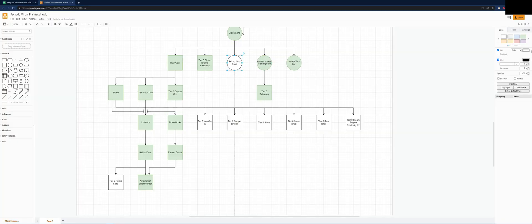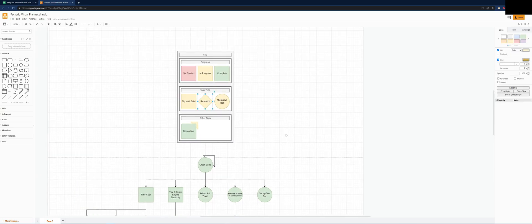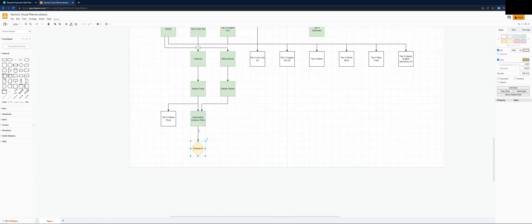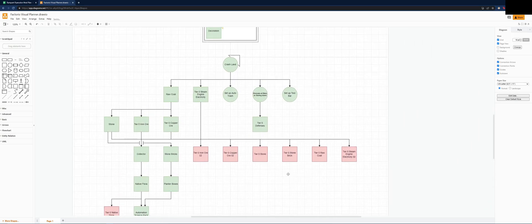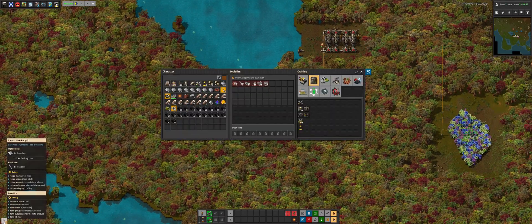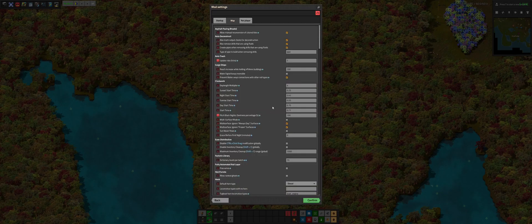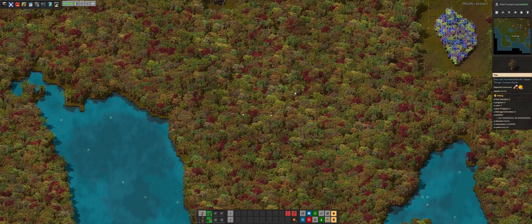Auto trash tier one was just set up, so let's mark that it's done. Automation science pack — my first research will be turrets. Let's bring it down here, we need gun turrets. I've gone ahead in the settings and changed it to go every one tick, which might be extremely overkill. But until that gives me issues, I will just leave it like that and it should be fine.